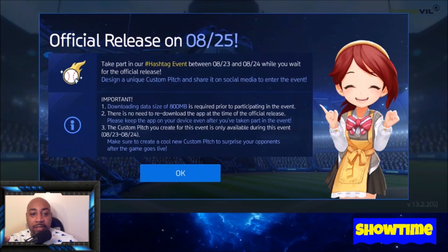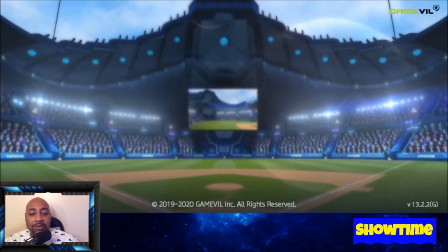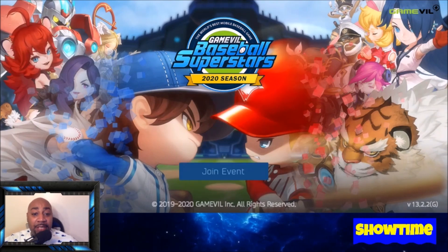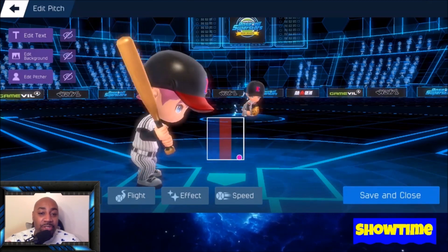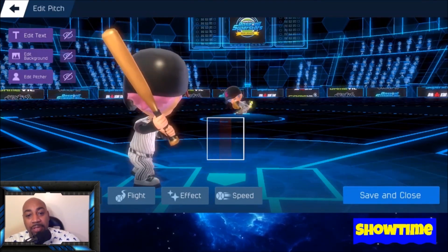So if you log into the game it says official release August 25th. There are more trailers I can show you as well. What's happening right now is that you can create a custom pitch. Important point number three: the custom pitch you create for this event is only available during this event — H23, 8/24. If you click OK it's going to download a little bit of stuff, checking version 8 out of 8. I've already created a pitch — I'm going to hit Join Event so you guys can see.